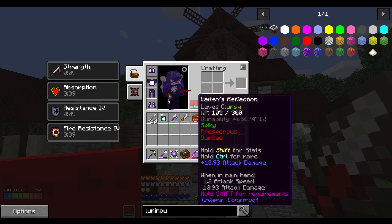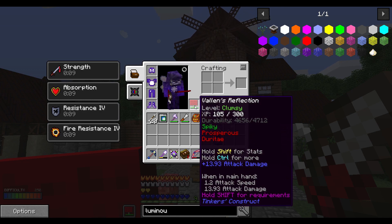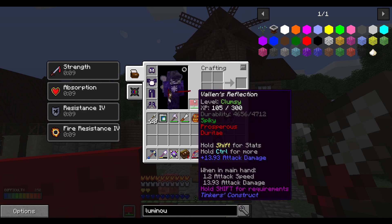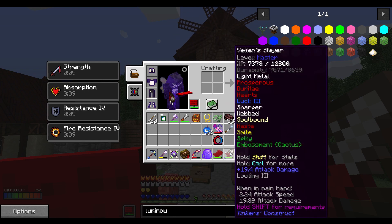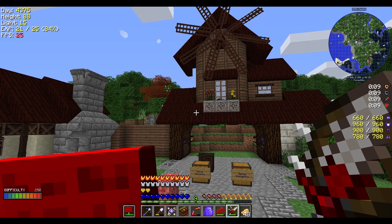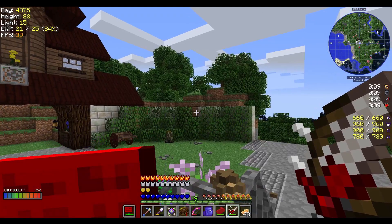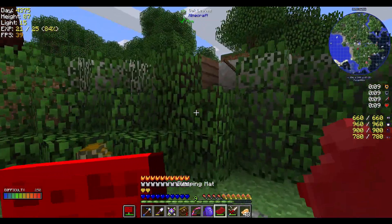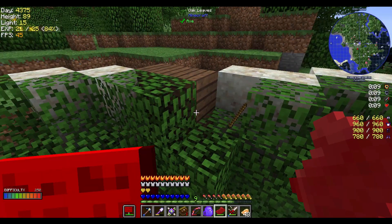My shield is pretty much maxed out with spiky, and it's using some supremium. My sword is really good too, and it's got some smite on there just for killing undead a little bit quicker. Things die much faster with me blocking than me actually swinging my sword. I just broke something really far away — I have a really long reach at this point.